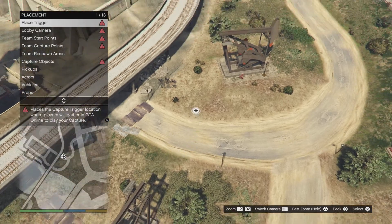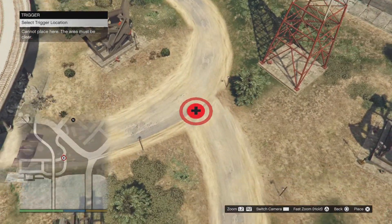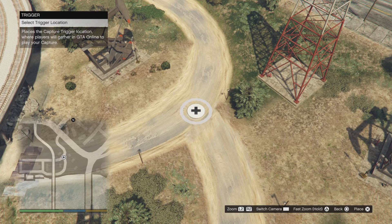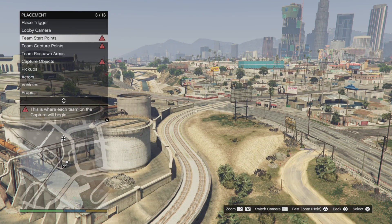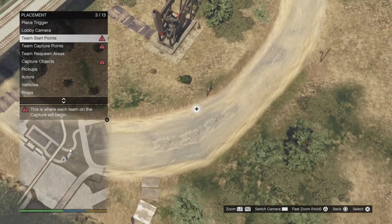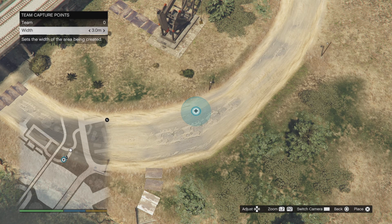Just go to your placements. Place the trigger anywhere you want — I think it has to be on a solid surface, such as right here. You just got to place it here. Lobby camera does not matter, just take your pick, whatever you want. Then start points, that's for later. Capture points — let's just increase it to like six.